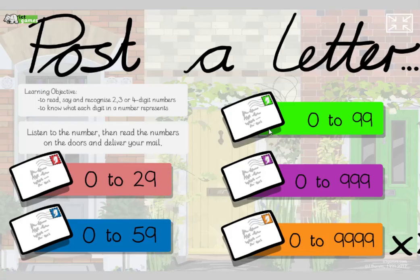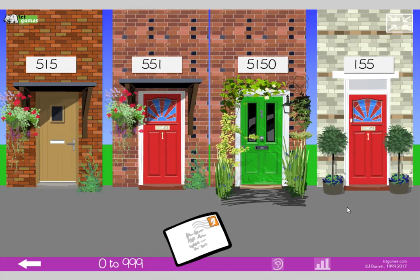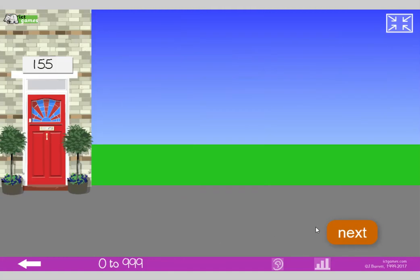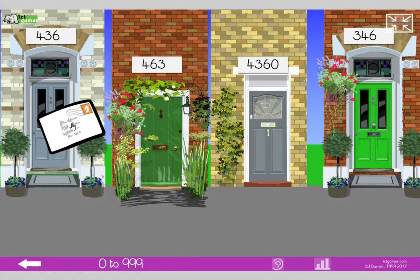Now let's try something else. We'll be posting letters for numbers up to 999. Which one of those numbers is 515? We've got to post it to the right door. Yeah, it's this one. 436 — which one is it? Yeah, it's this one here.